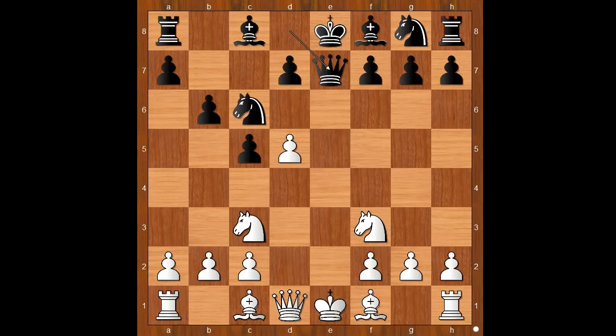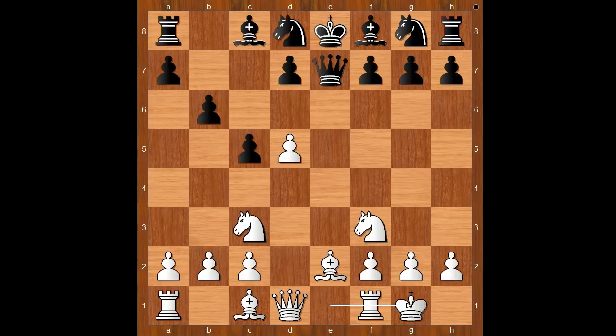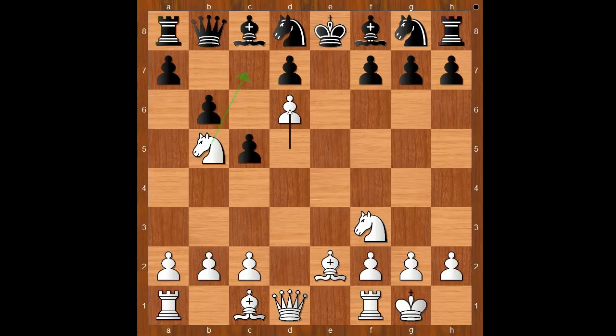Queen to e7 check, bishop to e2, knight to d8, and Prince Dadian castled kingside. Queen to d6 — white has a more natural and more comfortable position. Knight to b5, attacking the queen, queen to b8, d6, threatening knight to c7 check and also preventing bishop to e7.